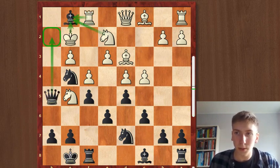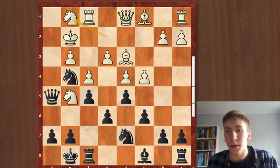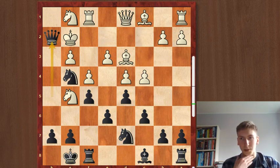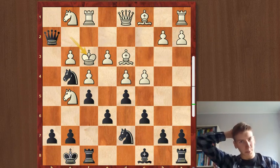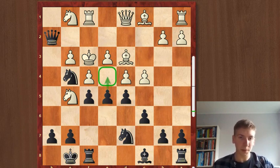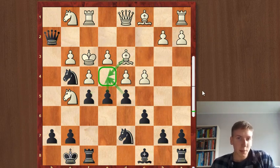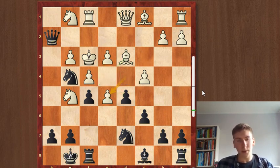That's why white decided to take the bishop with the knight — the only move, yet it doesn't save white at all. Queen to h2 check, king is forced to go to f3, and now a fantastic move by Neidorf that allows him to continue the attack: e5. Why is e5 so strong? It obviously threatens e4, basically threatening checkmate. White needs to prevent that, so he takes the pawn, but it's simply not enough.